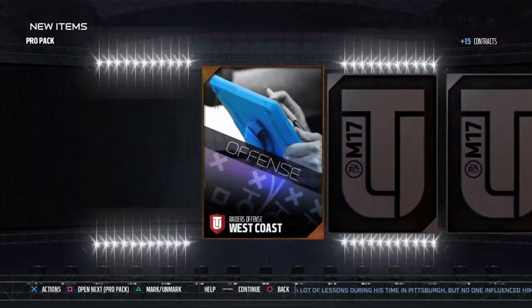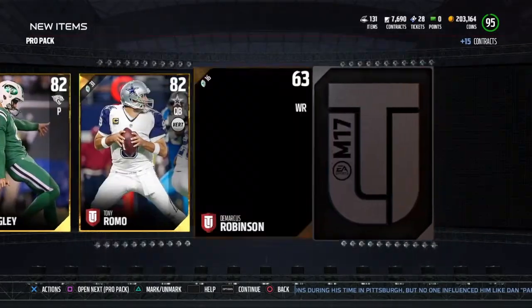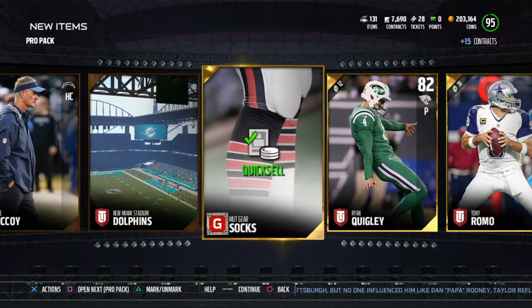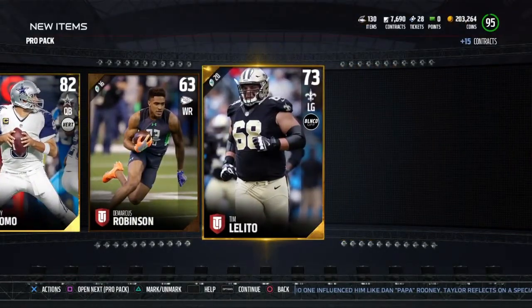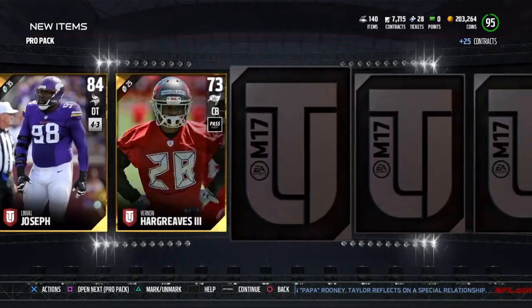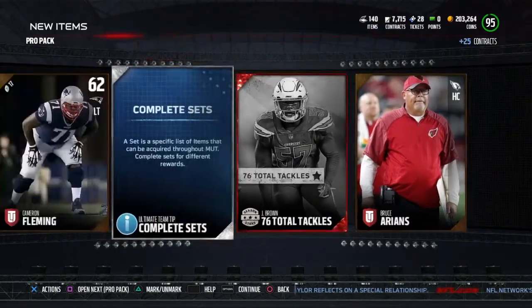If there's something these pro packs have told me, it's that they're not good. But they're looking pretty nice right now though. We got three gold cards in that pack, so who knows, we may pull something. There's an 84 — I mean, we're pulling stuff.